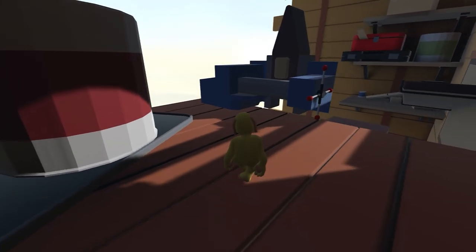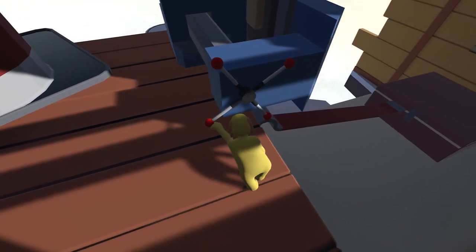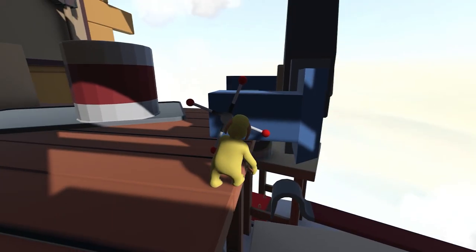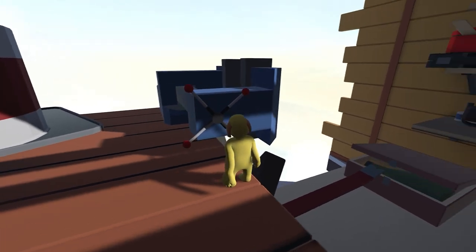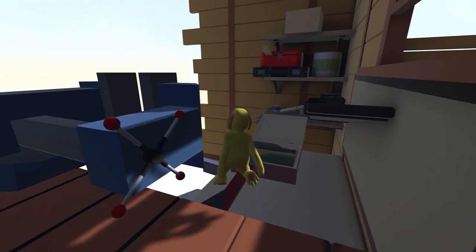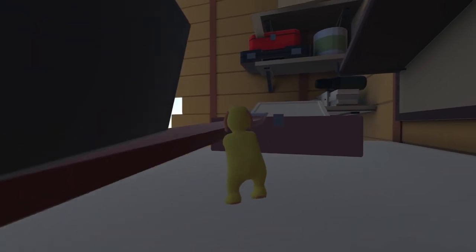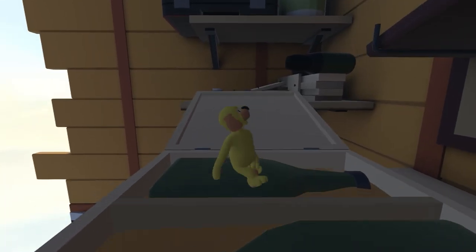What we're interested in here is this anvil. What we want to do is turn this anti-clockwise to open the anvil up. What this is going to drop is a hammerhead onto the crowbar below. In turn, this opens the box, giving us a little bridge to cross over to the next section. From here, you can jump down, pull yourself up onto this box and then head over this bridge.